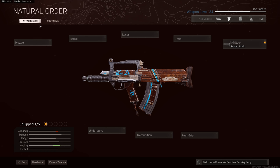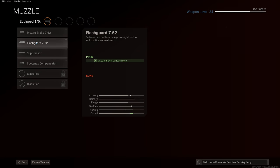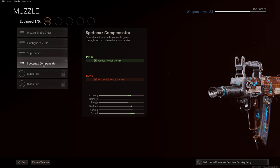Maybe you'll find this blueprint on the ground. This is the Natural Order Blueprint, so you can find that out of crates at the moment. That's a pretty good one to use. There are a couple of attachments on this blueprint that I would recommend keeping, and that's the Raider Stock and the Spetsnaz Compensator. The rest we're going to remove, and then we're going to build back with other attachments.